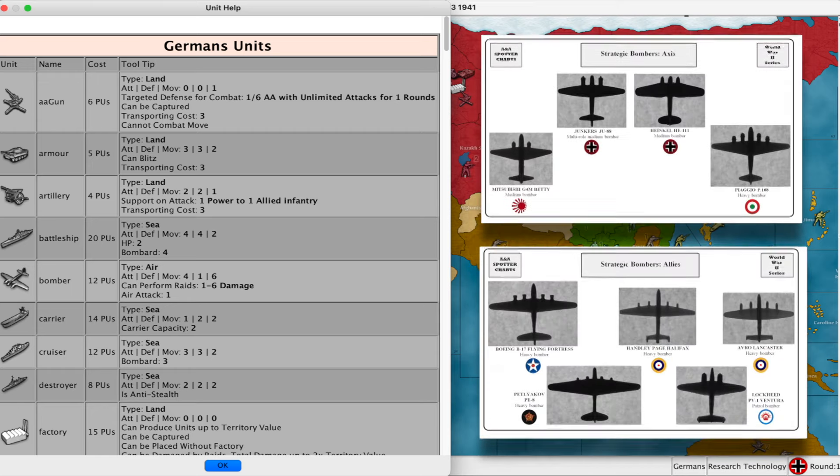Depending on the rules you are playing with, after the battle the battleship can recover its HP. The bomber is an aerial unit that attacks with four, defends with one, and moves six. All air units must land on a friendly territory at the end of their turn, and that territory cannot be conquered that same turn. The bomber also has a special ability to bomb industrial targets, inflicting damage in the form of money lost to that nation.